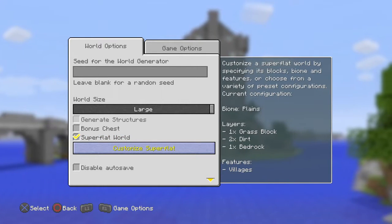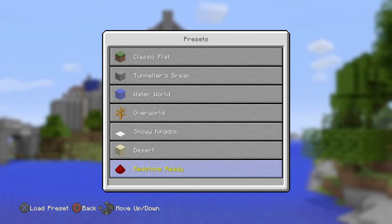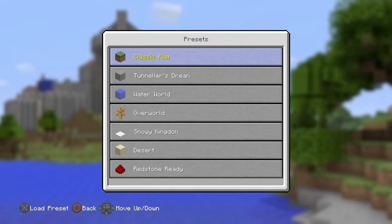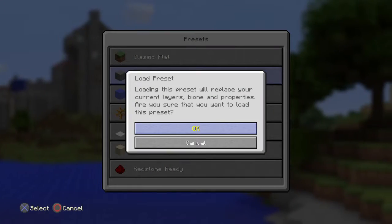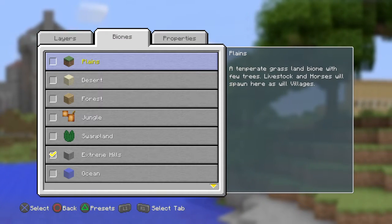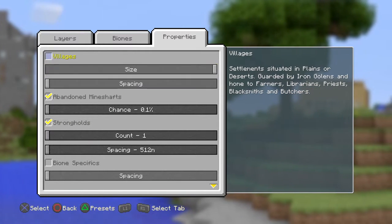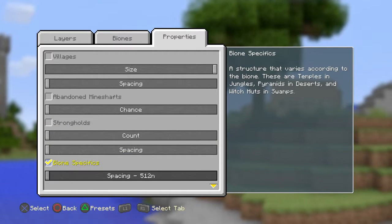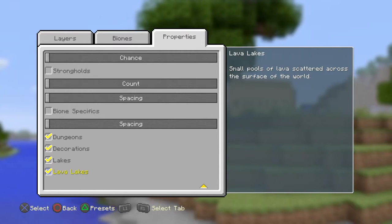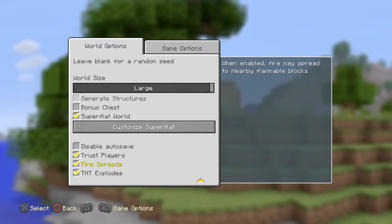Now for the super flat world - we can actually customise this. Let's have a look at presets - we have got quite a few. I am going to go for Tunneler's Dream and for biomes I am going to want extreme hills. That is one of the new features.